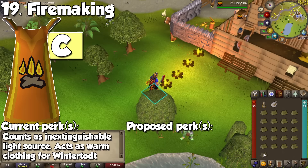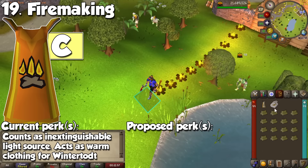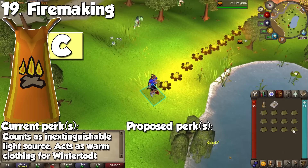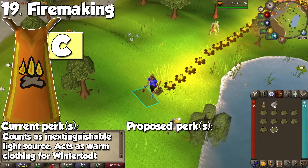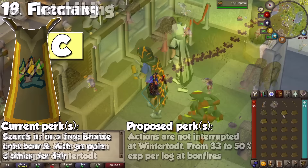Opposite to Woodcutting we have Firemaking. Ironmen are probably about to dislike this video too, because this is likely one of if not your first 99 on the account. The first effect is that it serves as an inextinguishable light source for dark areas, and two, it counts as warm clothing for Wintertodt. In my personal opinion, Firemaking is the most useless skill in the entire game, so it's difficult to think of a useful cape perk post-99. With the newest addition of bonfires, adding logs to a fire could give you 50% experience per log instead of 33%.